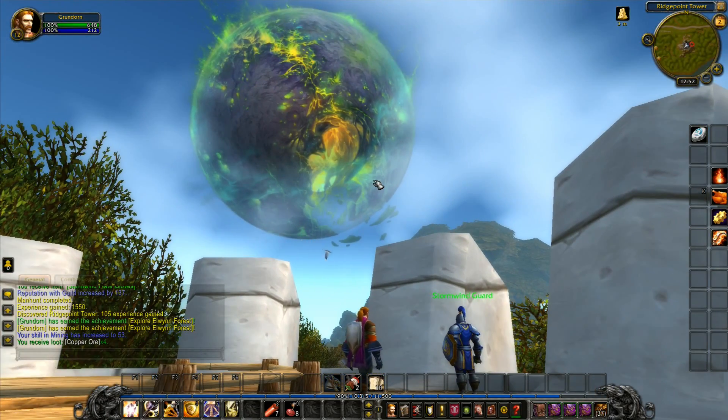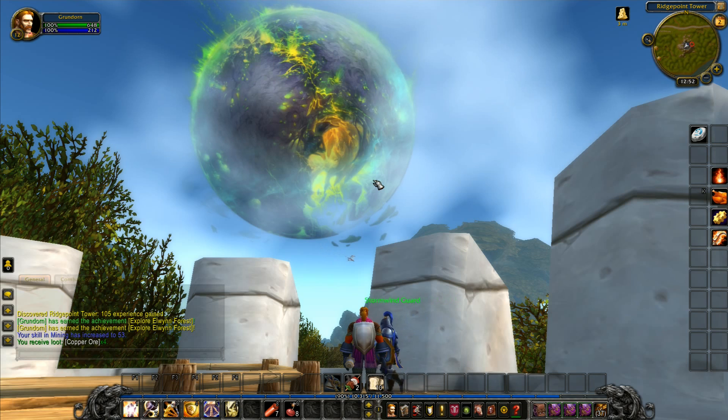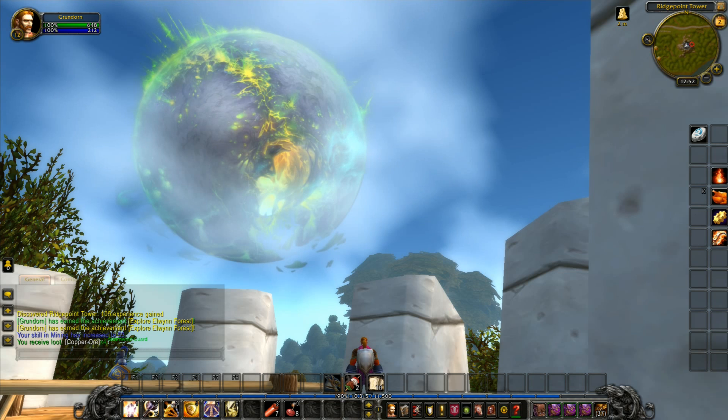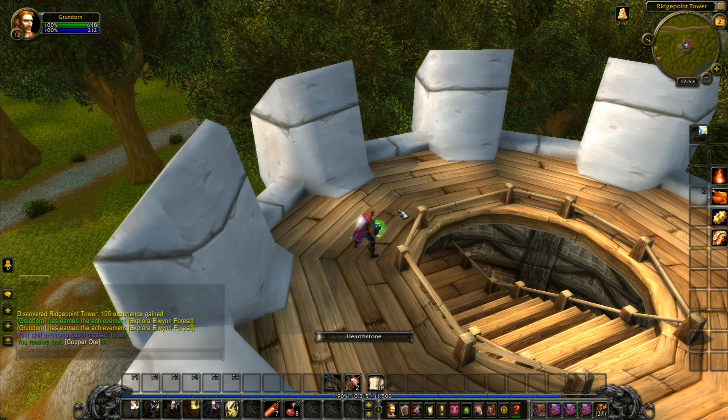We'll make our first steps into Redridge next time rather than doing it today. There is the broken planet — that is Argus — another planet taken over by the Legion. Each planet has a soul; this one's is Azshara, deep within the planet's core. Argus — the planet's soul, the titan in that planet — has been captured by the Legion, tortured and destroyed. That is what's left of the Legion's home world. Doesn't look very good. We have just completed our exploration of Elwyn Forest and will head over to Redridge in next week's episode.